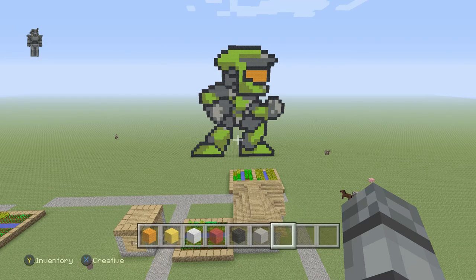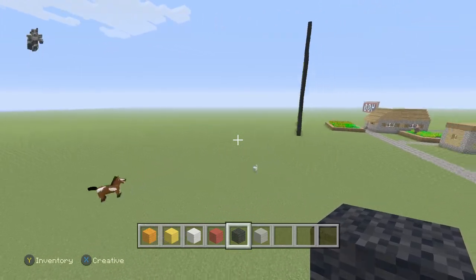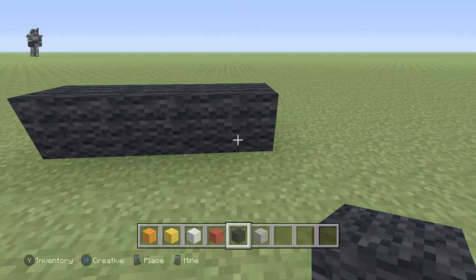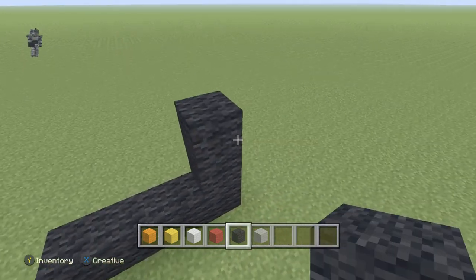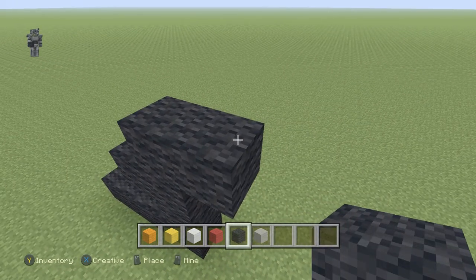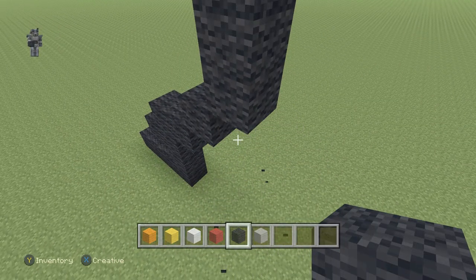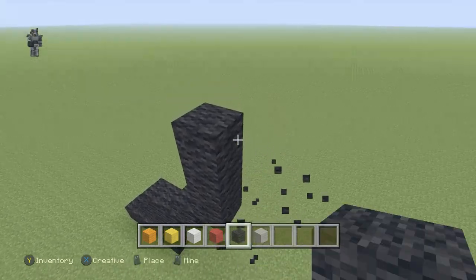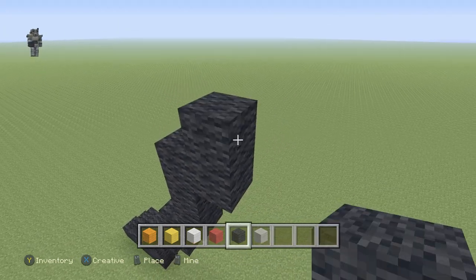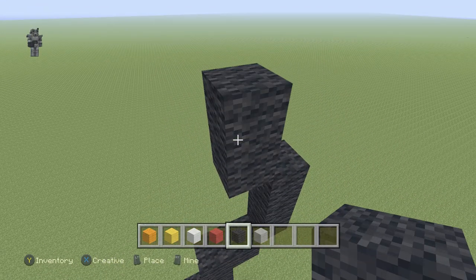All right guys, we are back with more pixel art. This time I'm gonna do a Charmander from Pokemon. I'll place him somewhere over here — yeah, let's place him right there. Boom, that's a start. This time I'm gonna outline what I'm doing so I don't mess it up and get confused like last time. If I want to do pixel art I should just be able to do it without being confused.